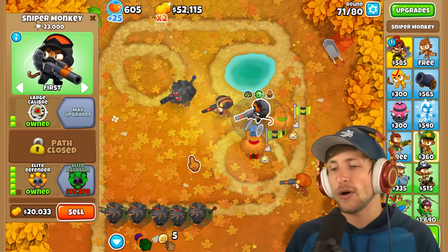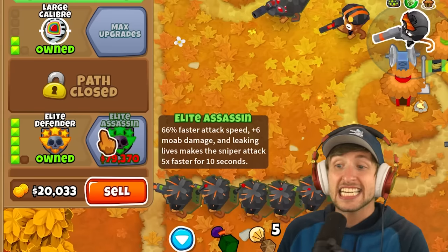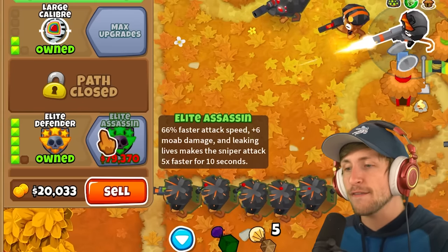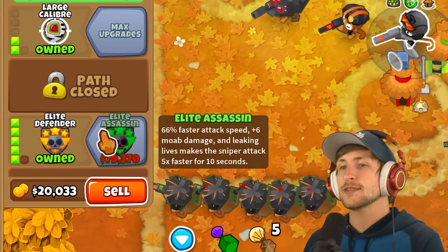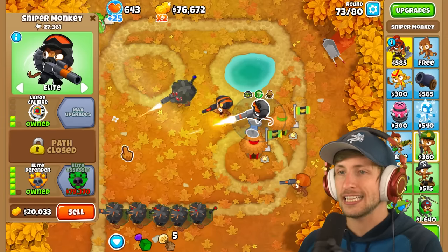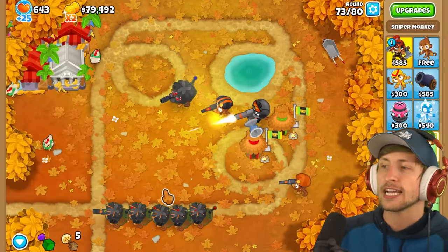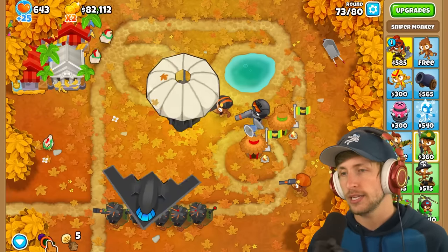Elite Defender. And now Elite Assassin. Elite Assassin: 66% faster attack speed, plus 6 MOAB damage, and leaking lives makes the sniper attack. Let's just get Elite targeting. We want them to be always attacking MOABs - I think that's the play. So let's go ahead, we can now get the Elite Assassin!